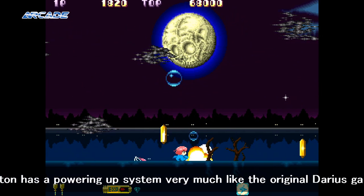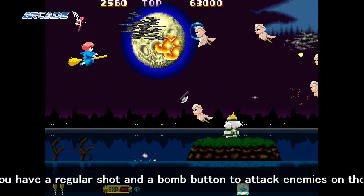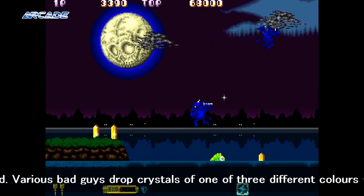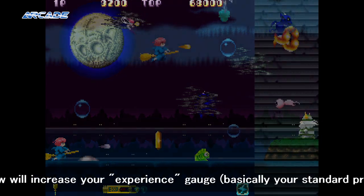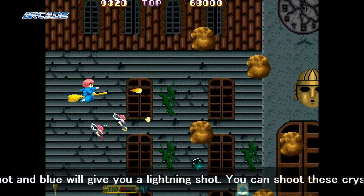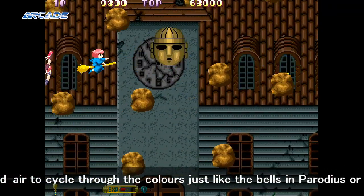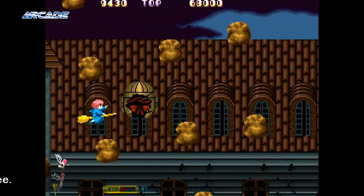Cotton has a powering-up system very much like the original Darius games. You have a regular shot and a bomb button to attack enemies on the ground. Various bad guys drop crystals of one of three different colours. Yellow will increase your experience gauge, basically your standard primary weapon. Red will give you a dragon shot and blue will give you a lightning shot. You can shoot these crystals mid-air to cycle through the colours, just like the bells in Gradius or Twin Bee.